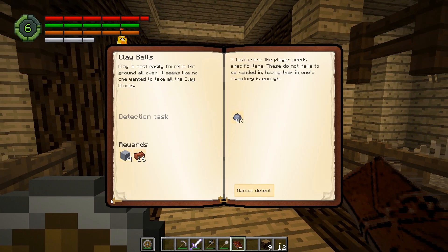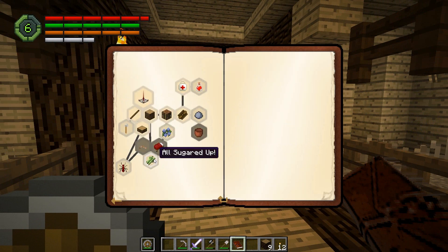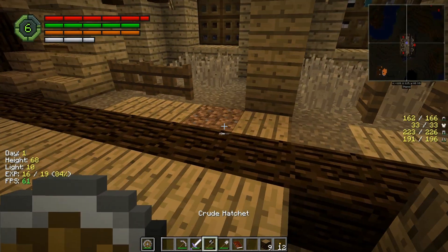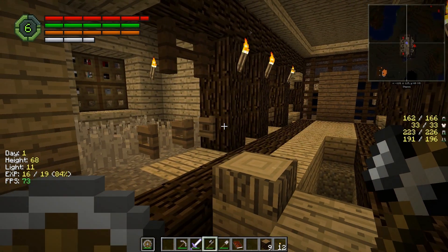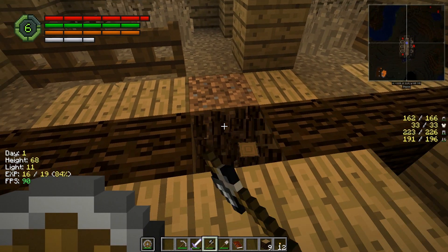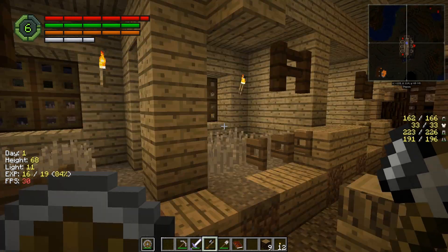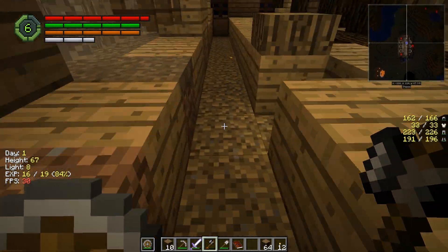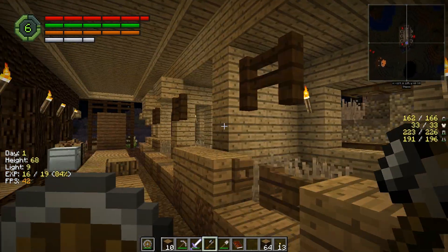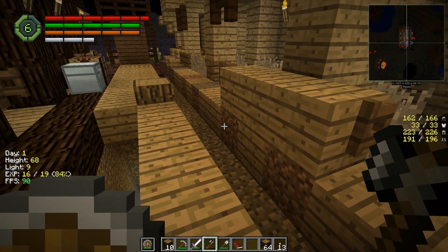I'm going to need some clay so that I can continue that, and I'm also going to need string — three string, 16 sugar cane, 16 dirt which is easy, and 16 clay balls, as well as stuff for a can opener. I do know that this has a vein miner type thing, and I already bound the key, so if I press and hold O while mining I can mine a lot out of this building.